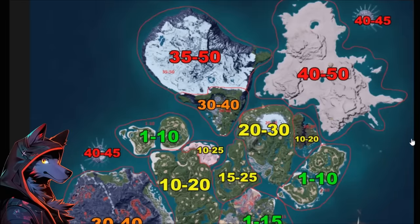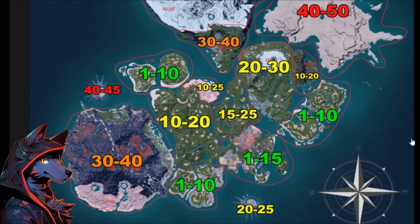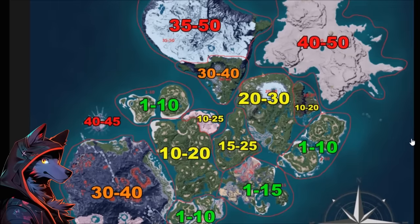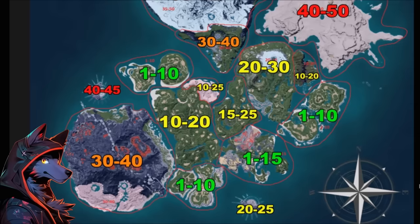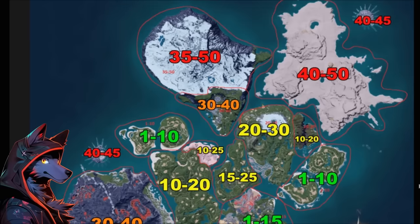Here's something very useful: a map with all the area levels. Even after beating the game and being in the hyper end game, it's easy to overlook area levels. This is also useful for planning another playthrough, since it shows all the different regions and the level of the overworld pals found inside. Go to the Reddit post, save the picture, put it in a tab, and you have a really useful map ready to go.